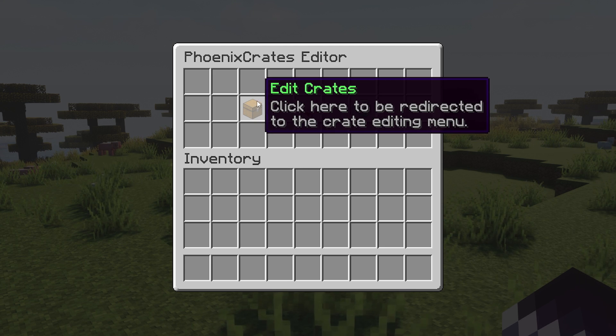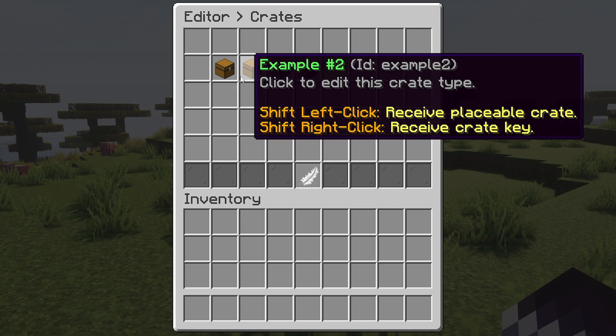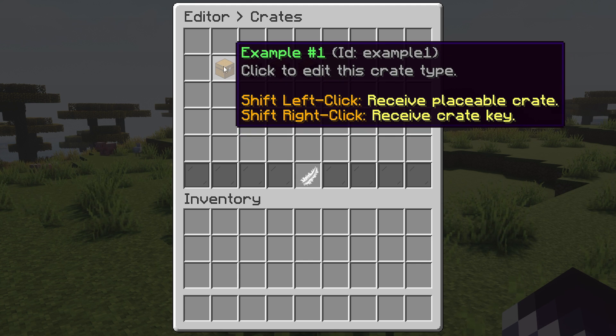Here we can edit the crates, edit some general settings, and also reload the config. If you click on edit crates, you can see that by default you already have four example crates. Let's check one out before actually creating our own — so let's go to example one.